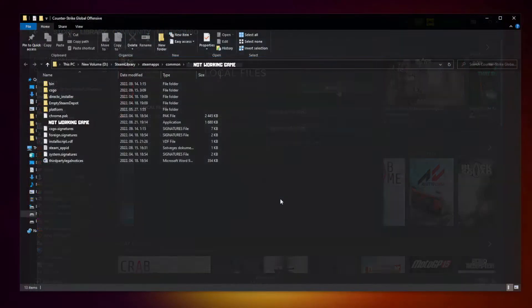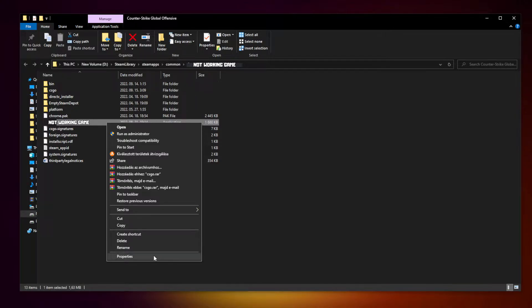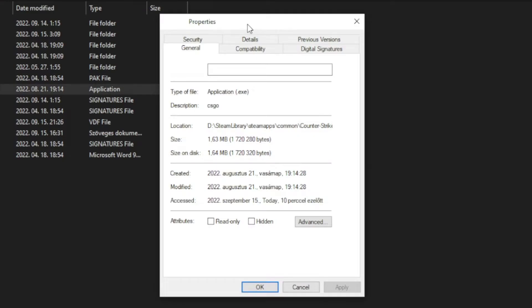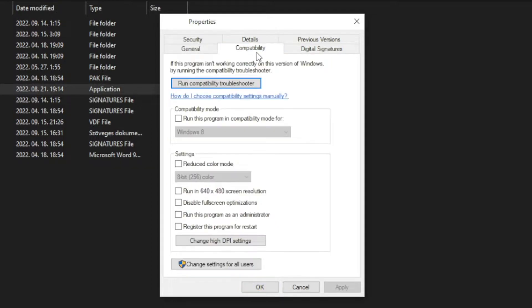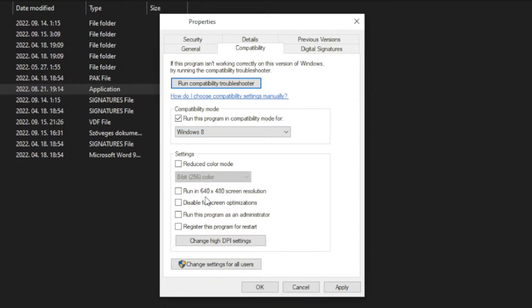After completed, click browse. Right click the not working game and click properties. Click compatibility. Check run this program in compatibility mode. Try Windows 7 and Windows 8. Check disable full screen optimizations and run this program as an administrator.